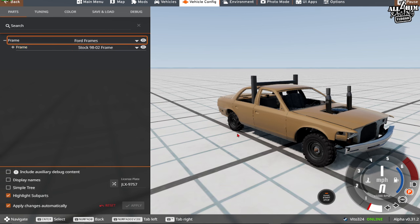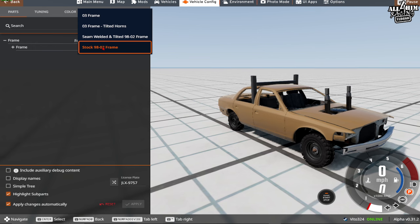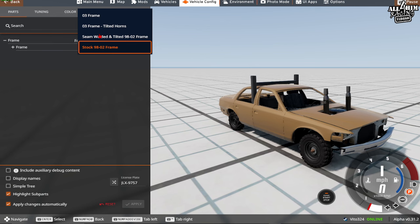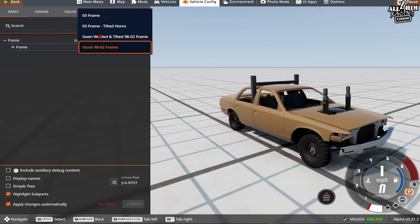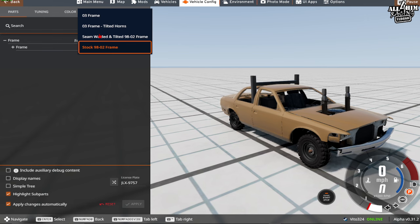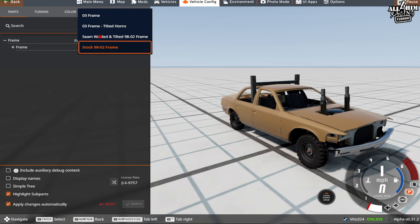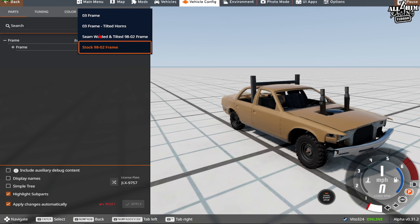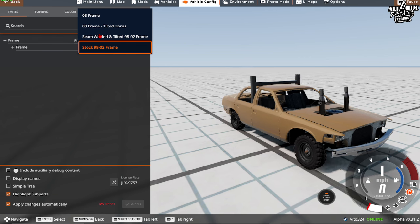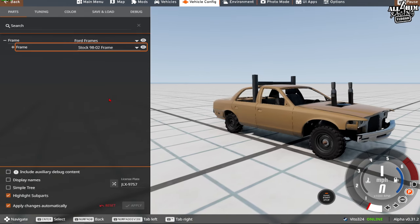For the Vic — box Vic or bubble Vic — you can choose different frames. For the Lincoln, you can choose an '80 to '83 Lincoln frame or a box Vic wagon frame. The Impala has '73 or '74 frame options. The '67 Imperial can use the Imperial subframe or Y-frame subframe. The Olds have two different body choices: '74 or '76. For this video we're going to stick with the stock '98–'02 frame.